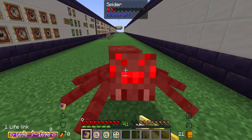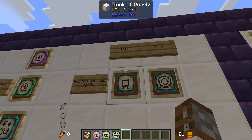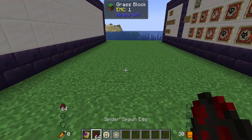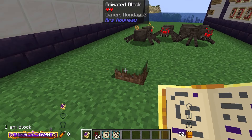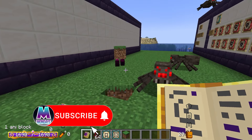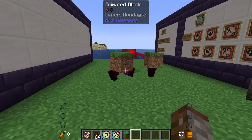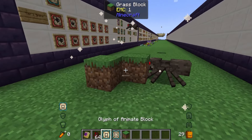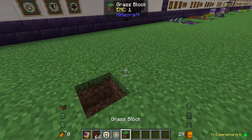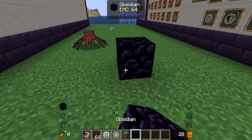While prepping for this video there was an update — two new spells were added to vanilla Ars Nouveau. First is animated block, a tier two spell. It creates a block that fights for you — when you fire it, a block turns into a friendly companion. When they die they turn into a falling block, but you can reanimate them as many times as you want, and unlike familiars, they don't grant you summoning sickness.